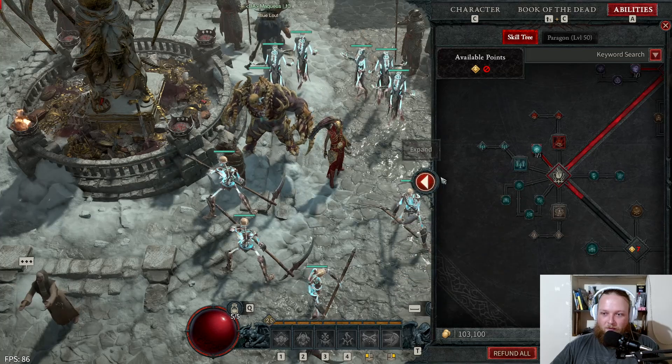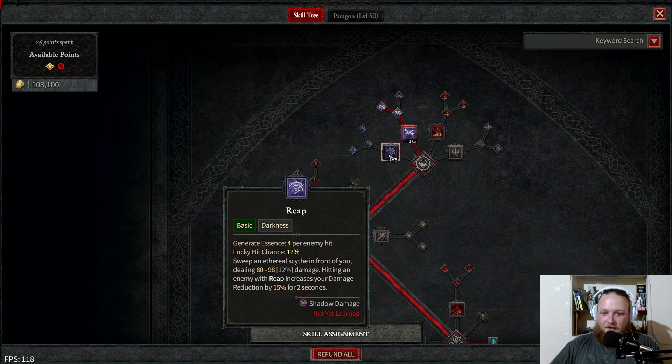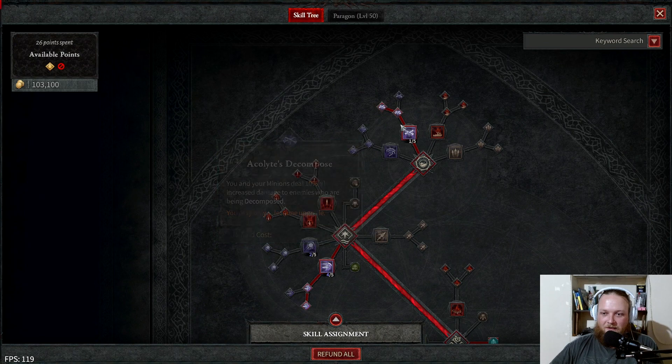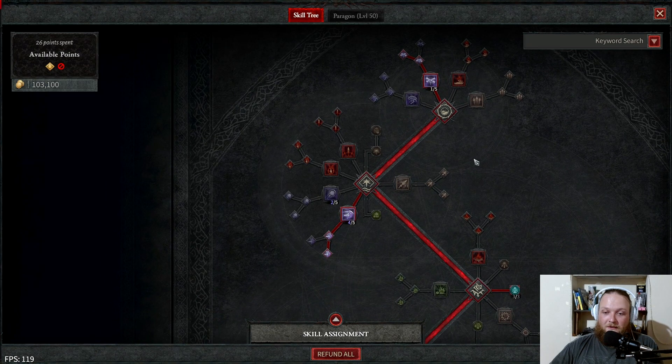Let's look at the skill tree. We start with Decompose — you could take Reap if you wanted, but I like Decompose for longer boss fights at the end of dungeons. When you channel it, you and your minions deal 10% increased damage to enemies being decomposed, and that lasts about a second. It also gives you corpses when you channel it, so right at the beginning of a dungeon you can channel for a bit, get a bunch of corpses, summon your army, and get the ball rolling.